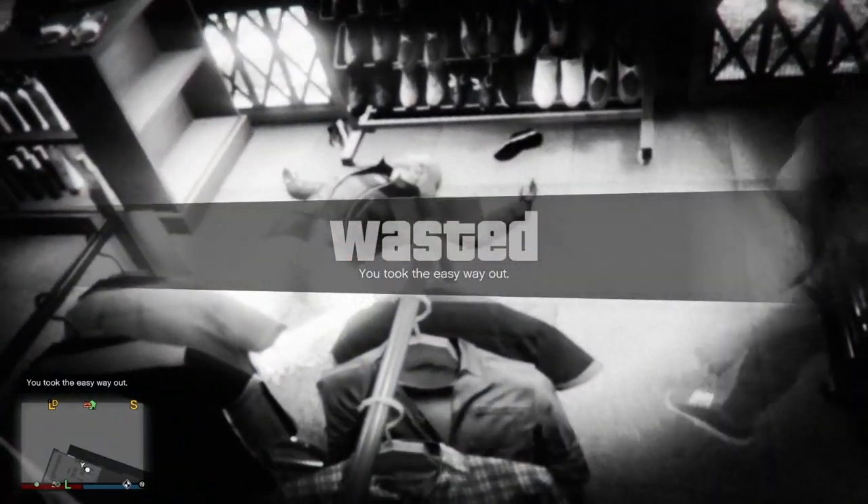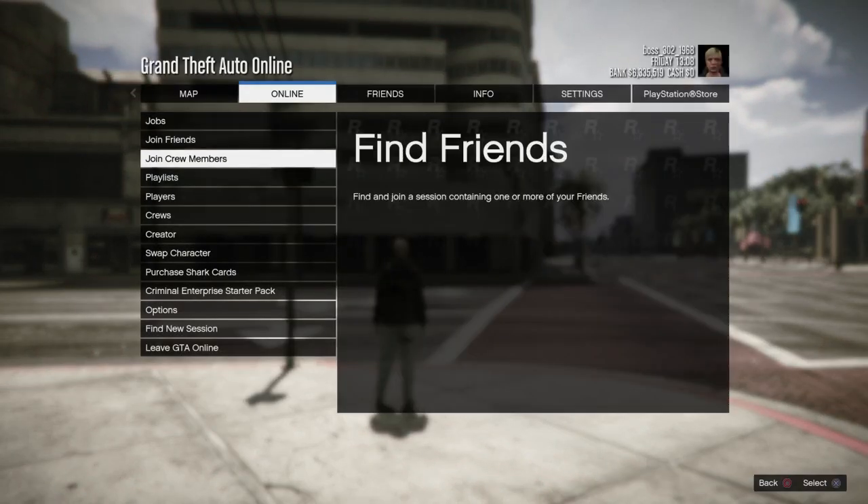Once you have that saved, go to interaction menu and hit kill yourself. As soon as you spawn back in, go to pause, go to online, go to creator, and start that up.